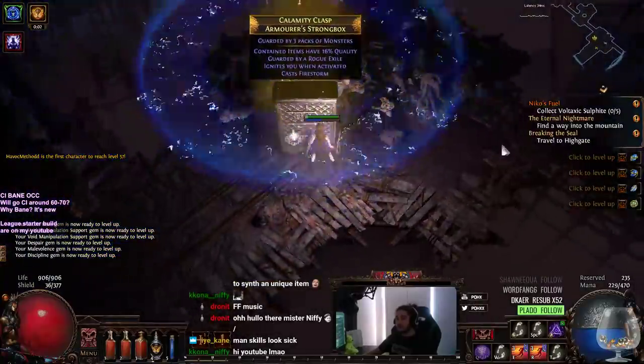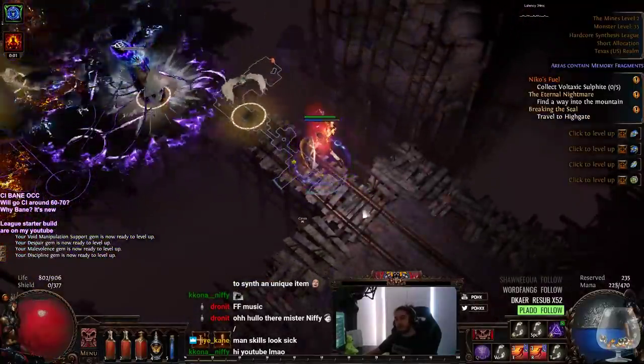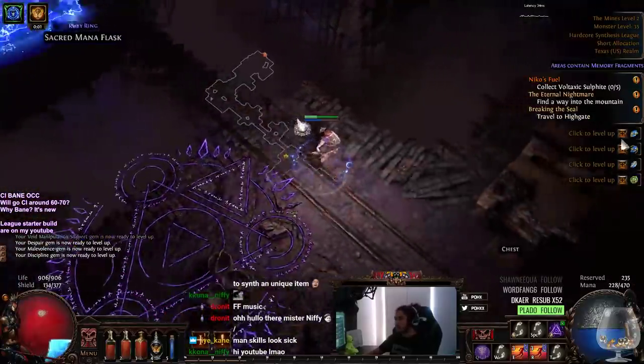Currently with our character, we are now level 33. We got Bane at level 24 — you get it at Crematorium. I leveled with Essence Drain Contagion before then.